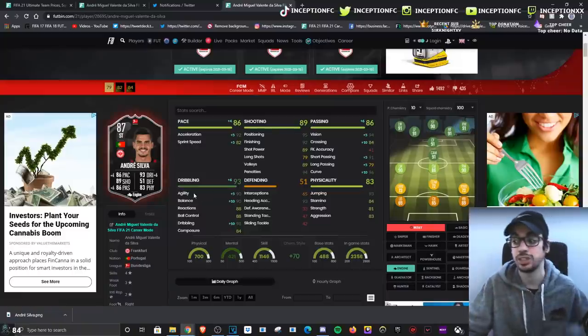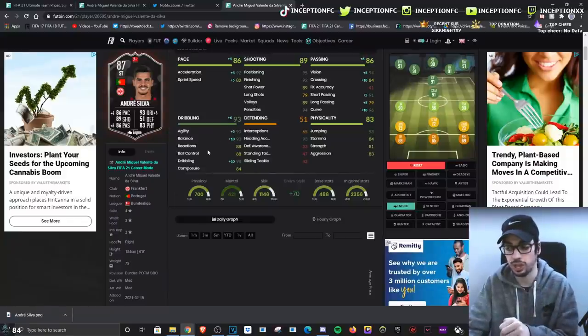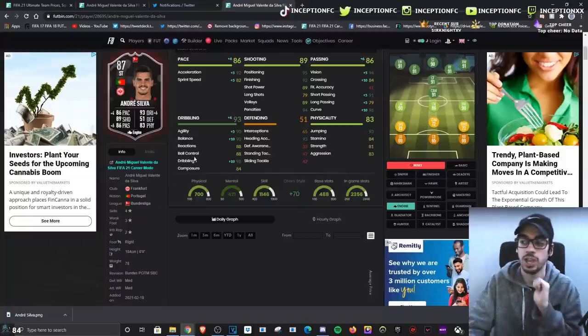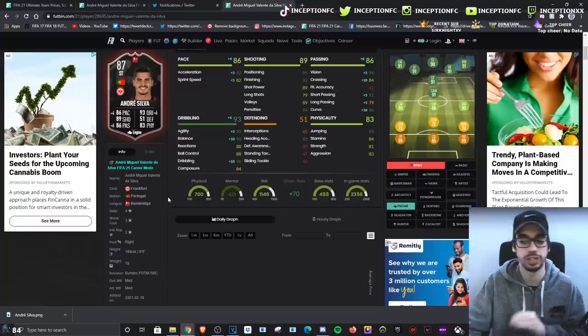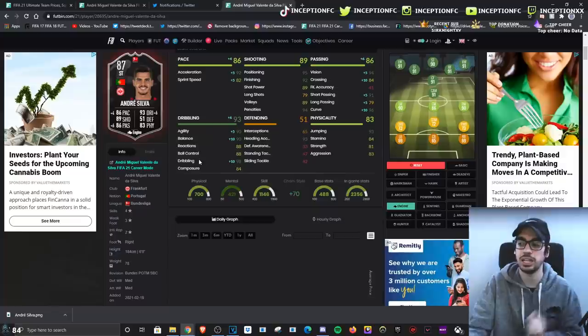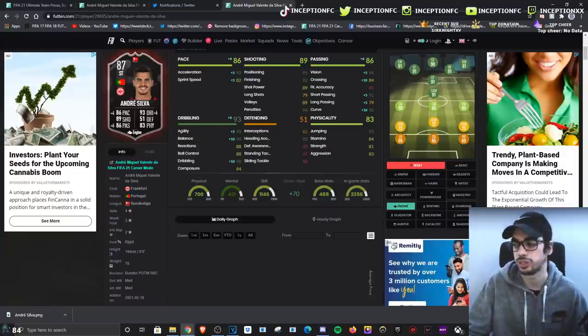Hopefully, for his team of the season, they give him a 4-star weak foot — it would definitely be very nice. But even with his 3-star weak foot, we were still able to score some pretty nice shots. If he had the finesse shot trait, it would have been very, very nice. But it's an enjoyable card to use. He doesn't have the best attacking AI, but the engine chemistry style definitely does help with his 6-foot height and average body type.